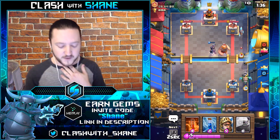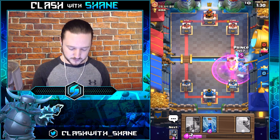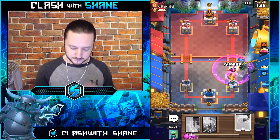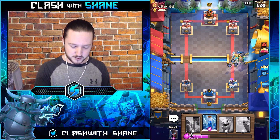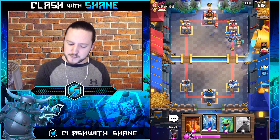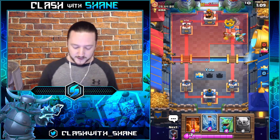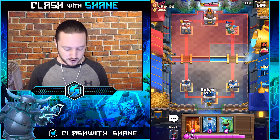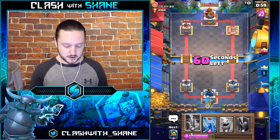In case you guys haven't noticed, my voice is very sore from all the New Year's cheering. He zaps us — going this to counter. That'll kill that. Prince charging the tower, Night Witch locking on — actually that's the Infernal Dragon. It does lock on and kills the Bomber too, giving decent value. Let's go Golem here. Where are the Musketeers? I want to Poison them.